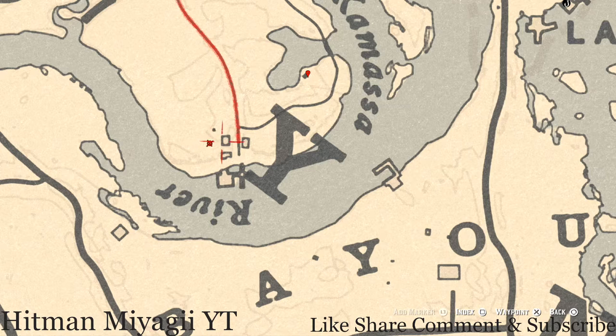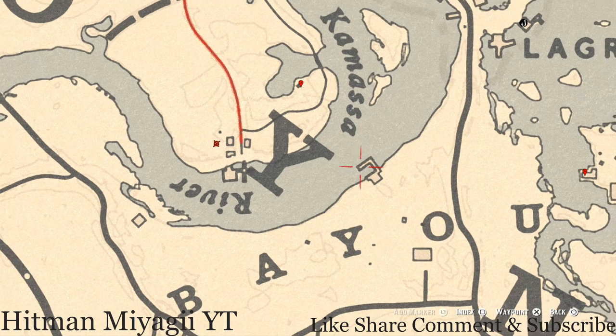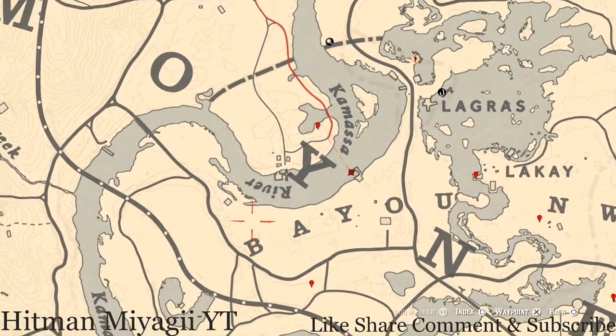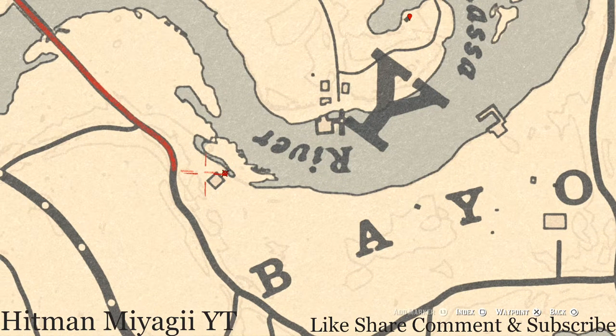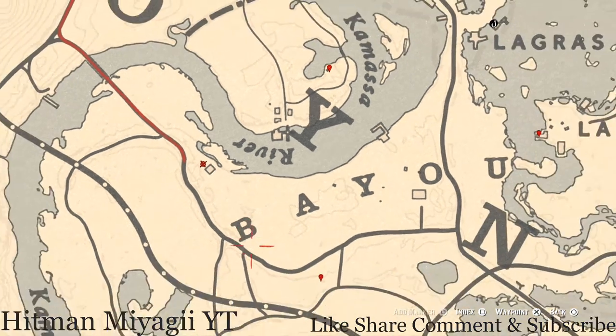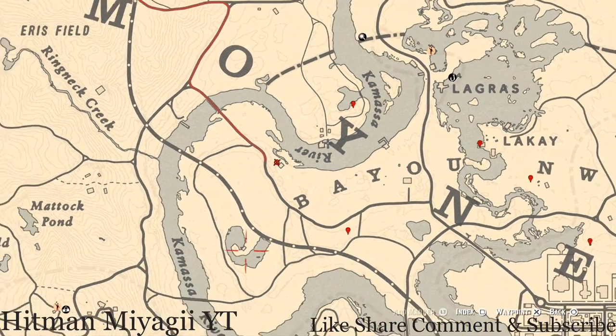There are also a couple other things over here. If you pull out your metal detector right here you will get a random lost jewelry. Right about here there's another tarot card — a Page of Pinnacles — go and get all that stuff. There are a couple more things like a cardinal flower behind this moonshine shack, and over here there's another tarot card which is an Eight of Wands.